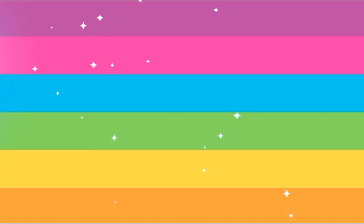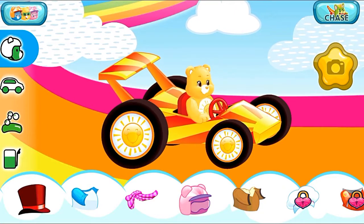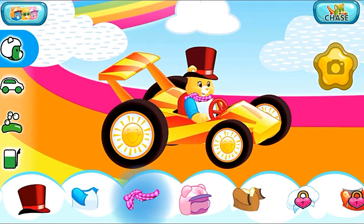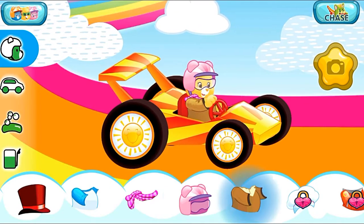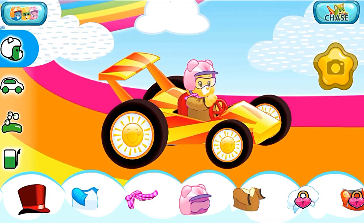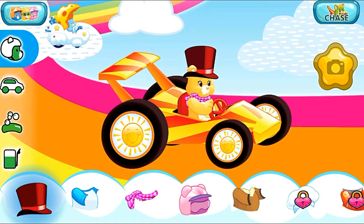Funshine Bear! Welcome! I need a racing outfit! This red top hat makes me tall! A blue shirt! A purple scarf! That pink helmet! A brown sweater — perfect! A chef's hat! A brown sweater to keep me warm!